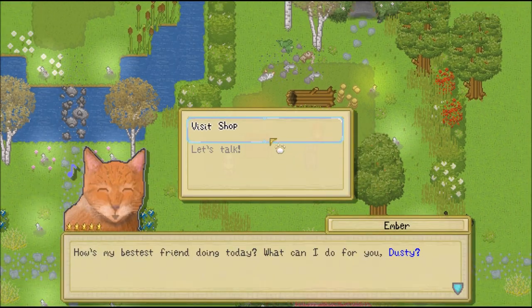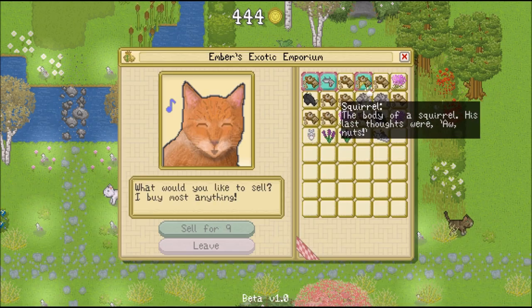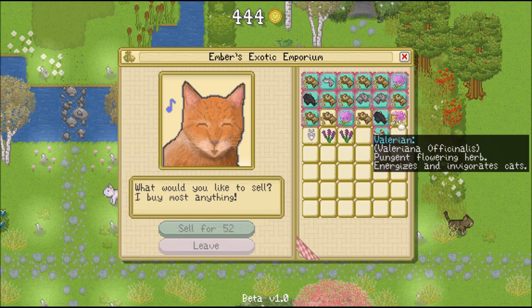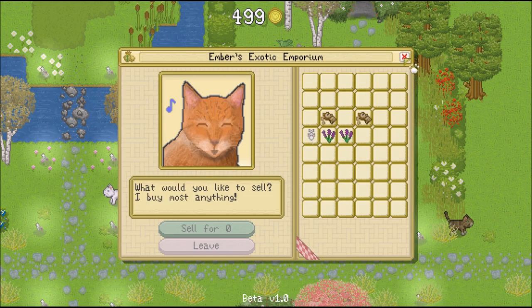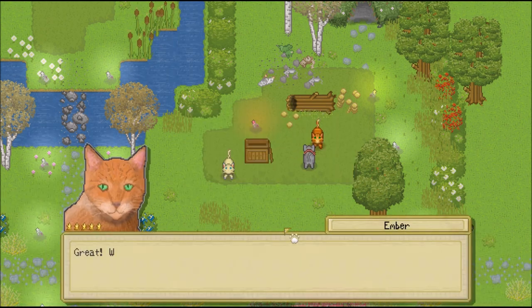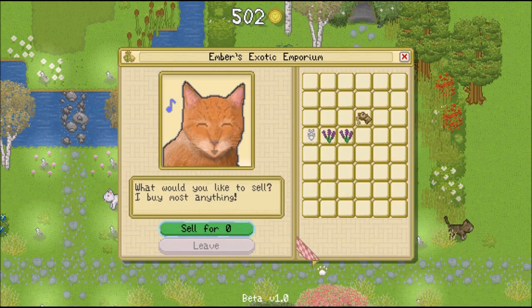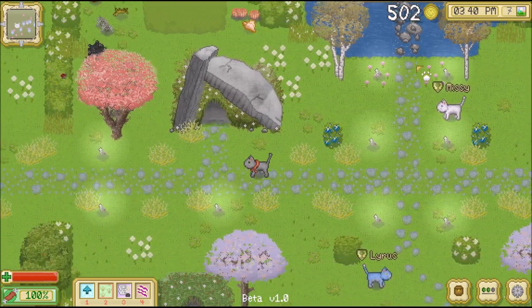Let's talk to Ember — we're going to visit your shop and sell some items. Let's sell off a lot of squirrels, and we have a lot of valerian we can sell as well. I'm going to save a couple of squirrels for food and sell these off. We just need to sell one more thing — we'll just sell off another squirrel. It won't give us all that much, but it'll give us another storage space, and that will help us out.